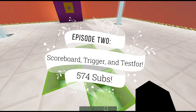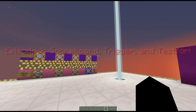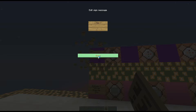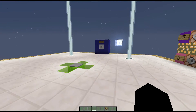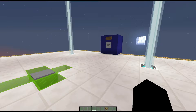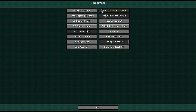Anyways, again as I said, we're going to be covering Scoreboard, Trigger, and Test 4. I've decided to make these commands into a little kind of wall that makes more sense. I'll have timestamps to all the commands down in the description below, so if you'd like to just see the Trigger command, you can click and go to that part in the video.